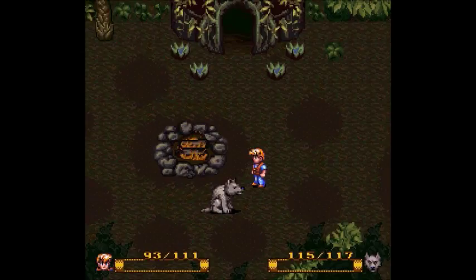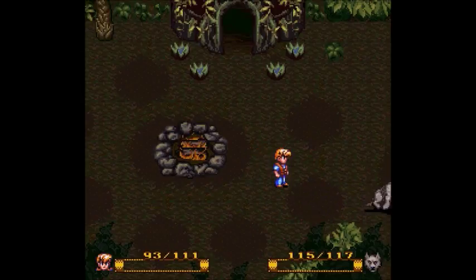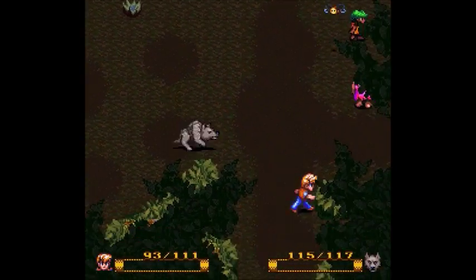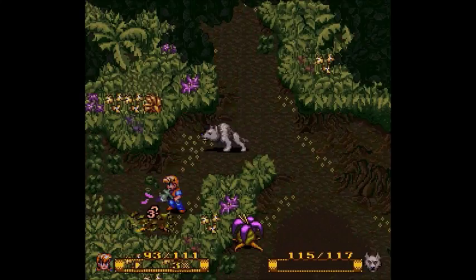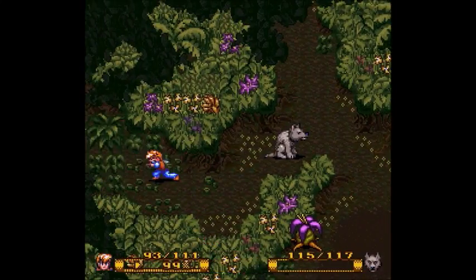We just got the call beads from FireEyes, which serves as sort of a summon we can use in case of emergencies. But before we start the next area, we're going to go back and see Strongheart. Was it Strongheart? It's either Strongheart or Strongheart's the name of a Care Bear. Either way, we're going to go see the guy who's here.